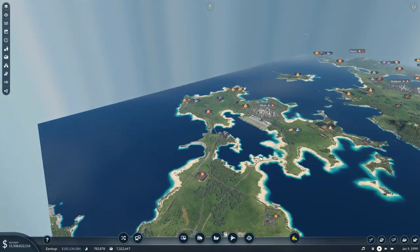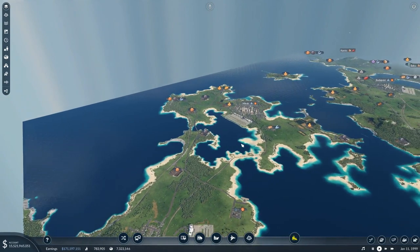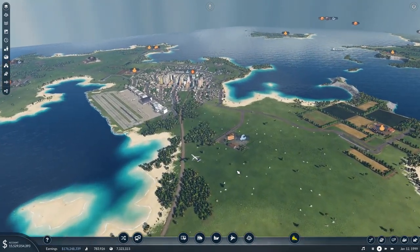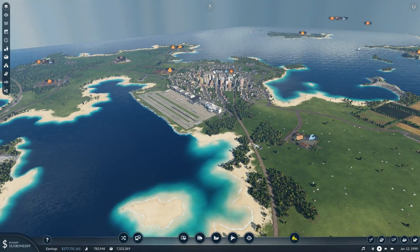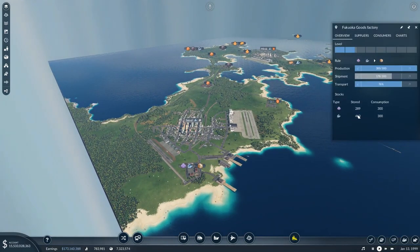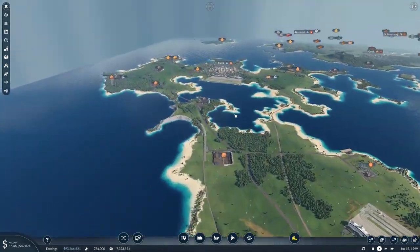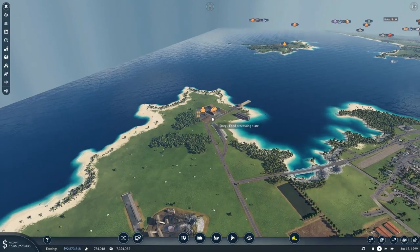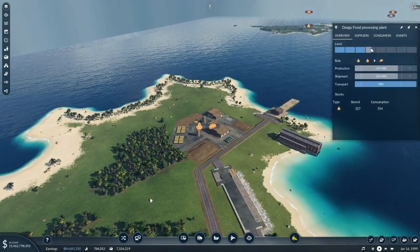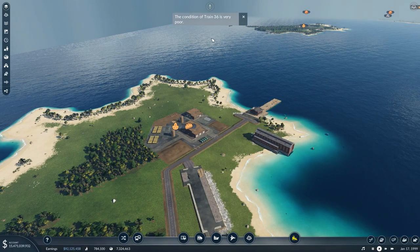There will be another freight line that takes fuel from here down to the port - the freight train station at Minsk. We've got some steel getting delivered. The thing I'm worried about mostly is food - food production has not really risen, but it's starting to come up now, which is nice. There's only train 34 and train 36 is in.